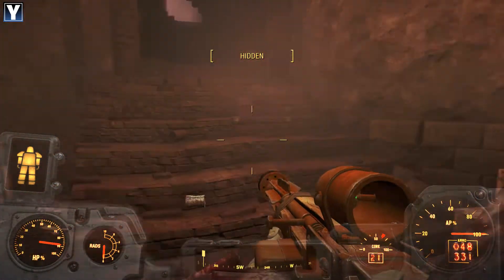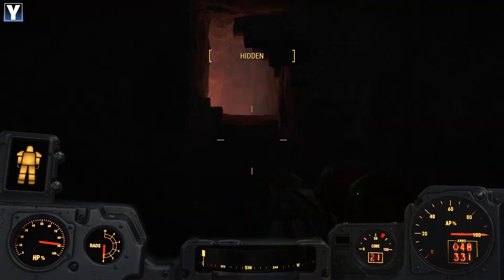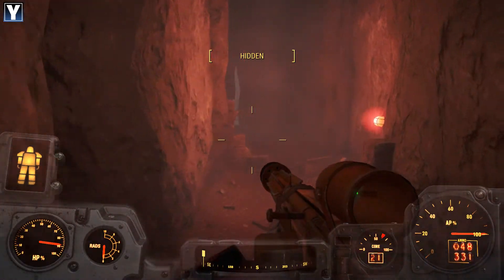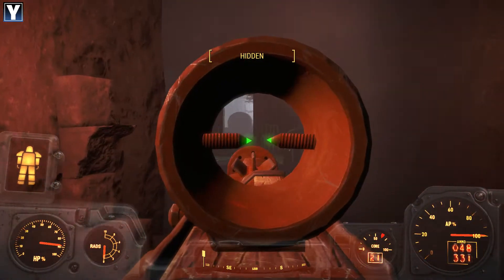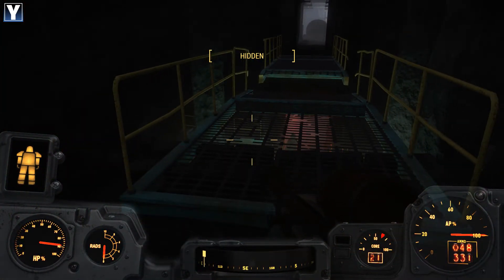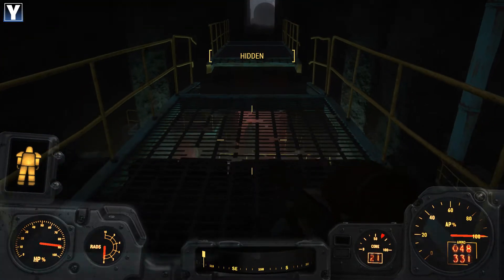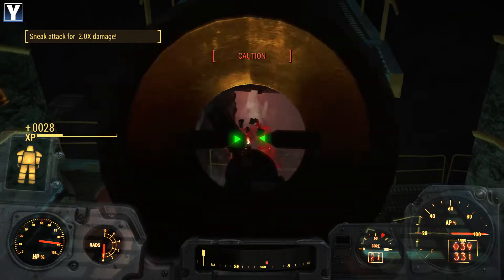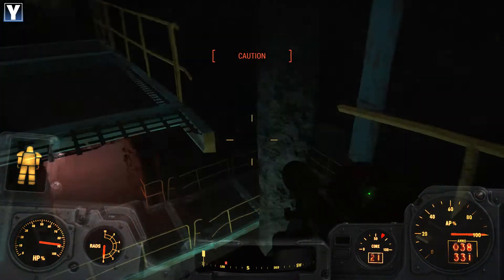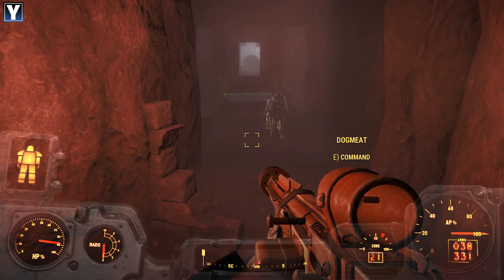Raider scum, eh? This place didn't go down unopposed. Good for them. Of course, they had no— oh wait a minute. Ominous red glow up ahead. Why am I going this way again? There's a raider, but... there we go, that's him gone. Only one thing for it here - we're going to have to jump this, Dogmeat. You ready?